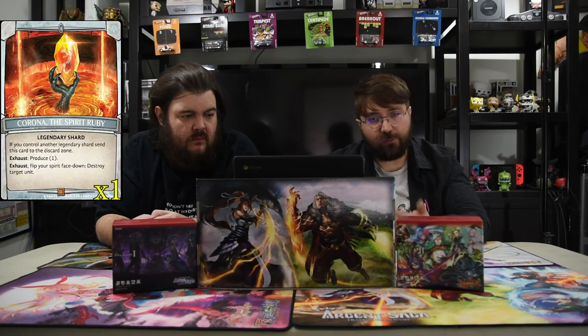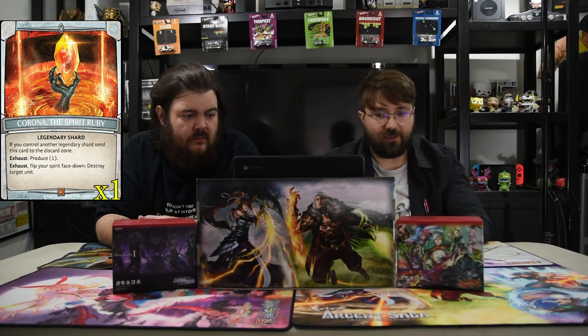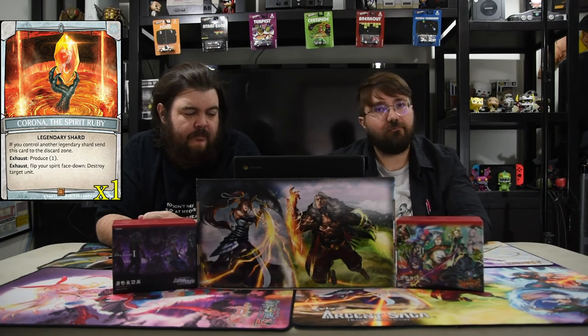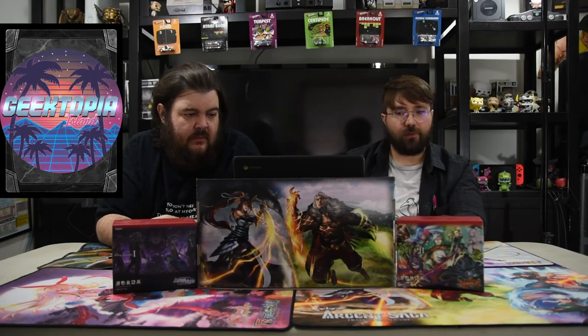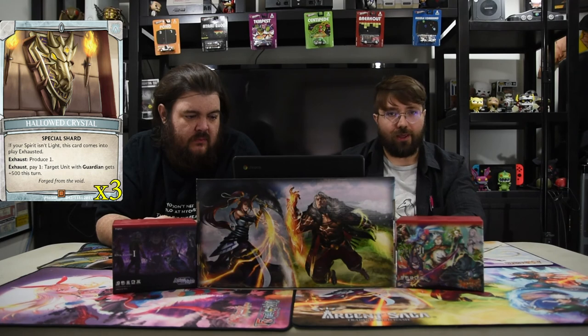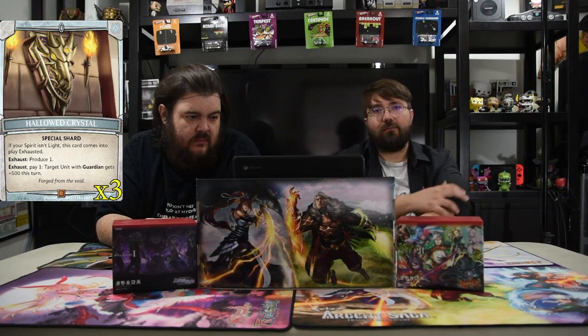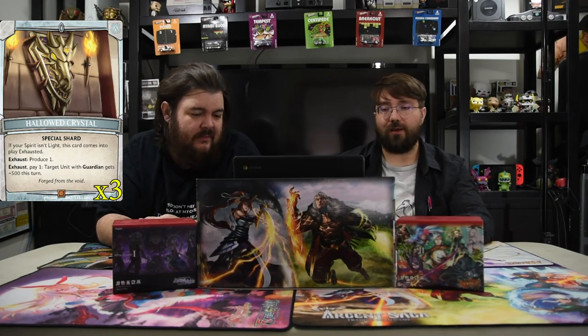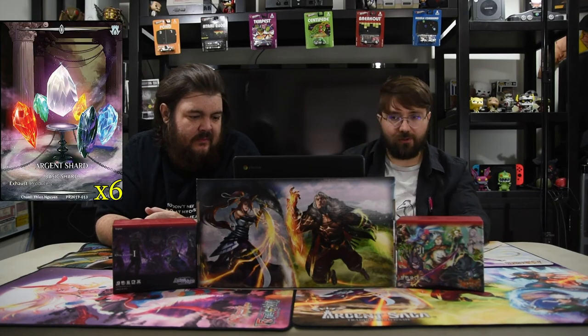Of course we have the shards. We have the legendary spirit Ruby Shard because you just need it — it's the best. You exhaust, flip your spear face down, destroy target unit. Simple as that. And then of course the Hollow Crystals — exhaust, pay one, your guardian gets plus 500 this turn. That helps a little tiny dude block 1000 and kill something. It also makes your dogs and your Nobs harder to deal with. And then of course the basic Argent Shards that you need.